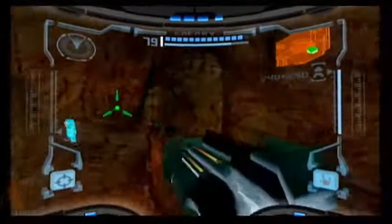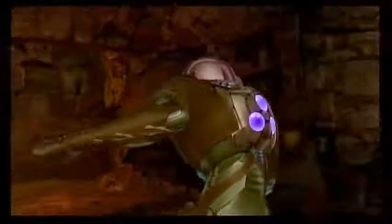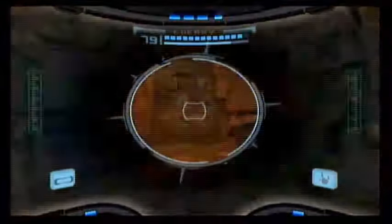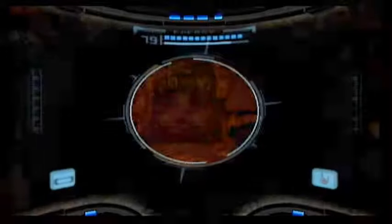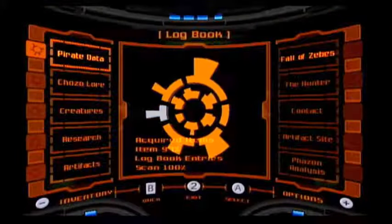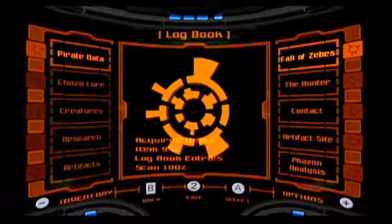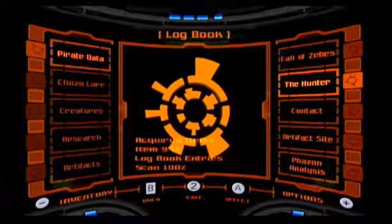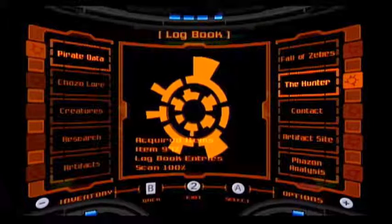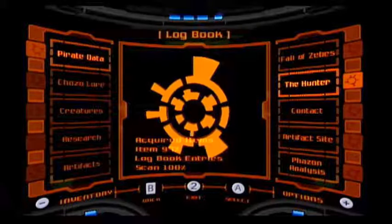And with this, our final Chozo Artifact! Now we have this, we go back to the main entrance into Talon Overworld, grab the last two missile expansions, save at the ship, and then we've hit the end game. Hallelujah. Now we have them all. Why does it say 97%? It'll be 100%. I think it's 98 to 100% for some reason — I don't think they count the Phazon suit in that percentage.